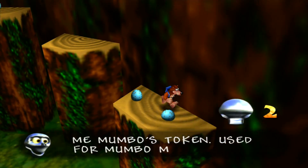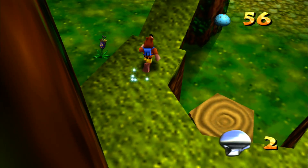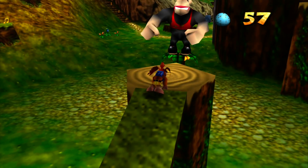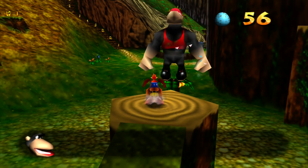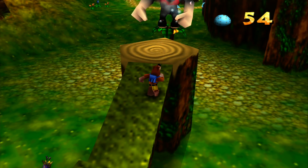Something else that's semi-important - this is a Mumbo token, in Mumbo's Mountain it's for Mumbo's magic. You need five of these, there are five in the level, and you want to get them all. Let's shoot these eggs at Conga because we're going to get a third Jiggy from this place.